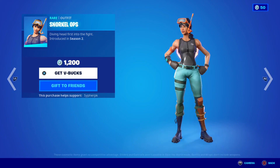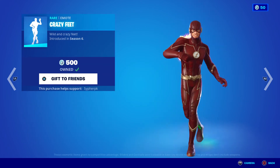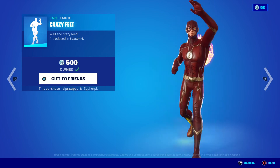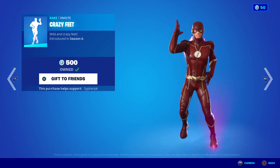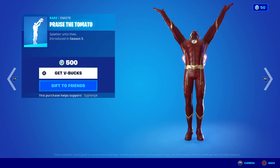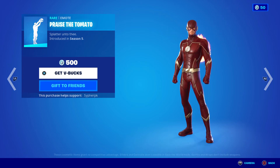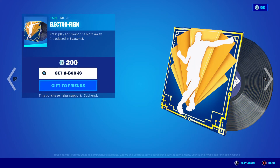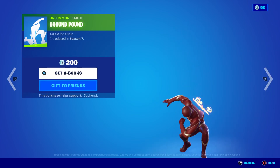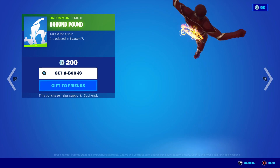Snorkel Ops is back — classic. Delirium is back with the back bling Illusion. Crazy for the Tomato emote is also back. By the way, if you want to know why I'm wearing Flash — it's because of something I do IRL. I don't wave; I do a little salute, kind of like what John Cena does before he runs into the ring. Flash does the same thing with his ground pound effect, so I kind of want to use this skin more just for that reason.